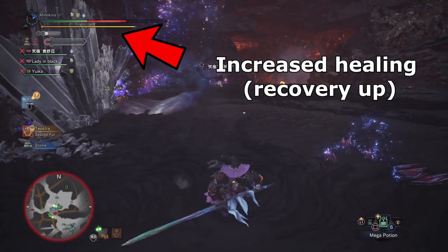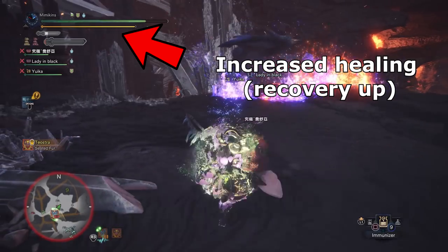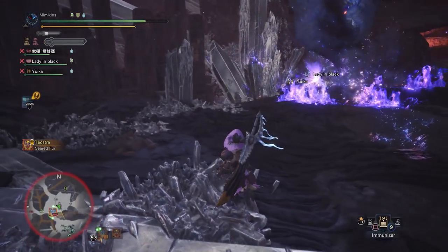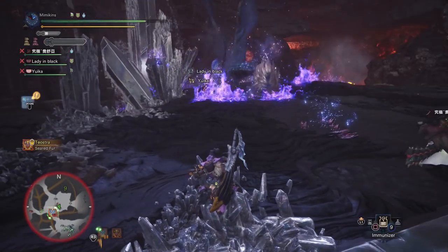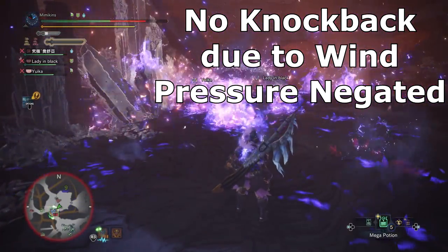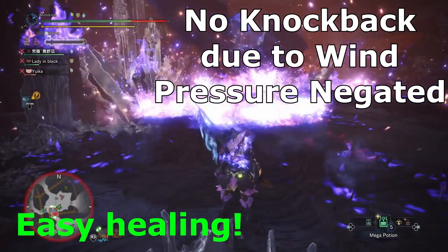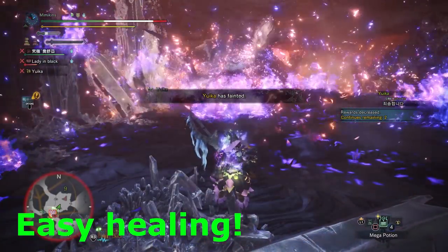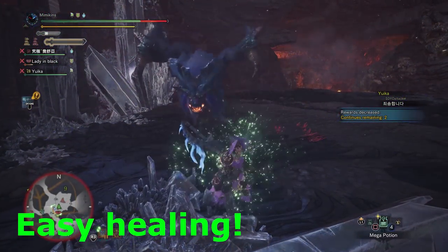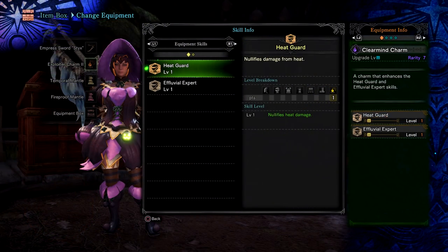I've chosen recovery up as my utility skill since I like having increased heals on my hits from the health regen augment as well as my potions. Other good skills are again speed eating and mushroom mancer level three. Mushroom mancer duels are rarity eight, so pretty hard to come by, so I expect most people won't have any. Heat guard can be useful in the fight, although not needed. Combined with a cold drink, it allows you to not take damage from the blue flames, which can be fine for solo, but for group play it's best to move Lunastra out of the flames since it'll affect others' DPS and their survival.